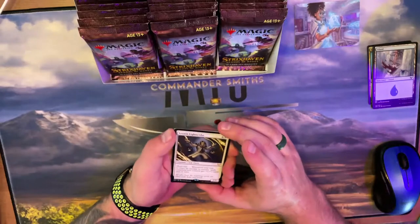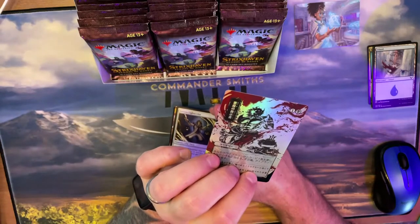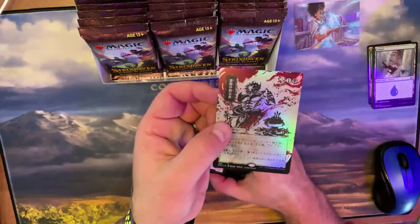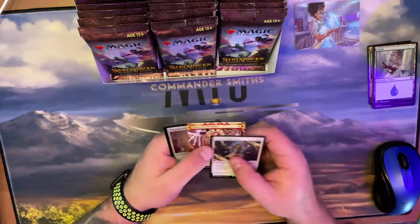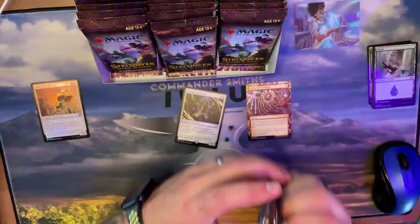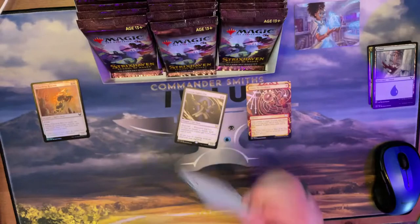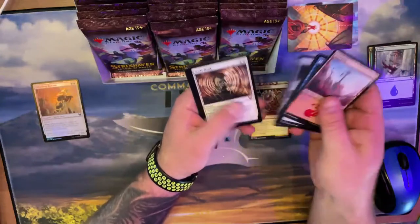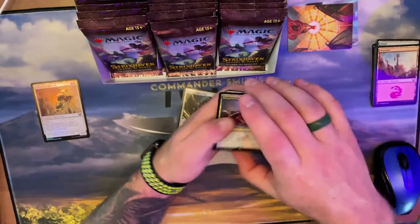I'll even skip through the uncommons. Is that what Demonic Tutor looks like? I want to see it. Oh yeah that is — wait, it's a little different. Blue Sun's Zenith — okay! Claim the Firstborn and my rare — boom! Next pack — all flipped upside down! This is a misprint box! On those Facebook pages people sell the weirdest misprint stuff. There's our Negate, and Walking Archive — I like that card a lot.